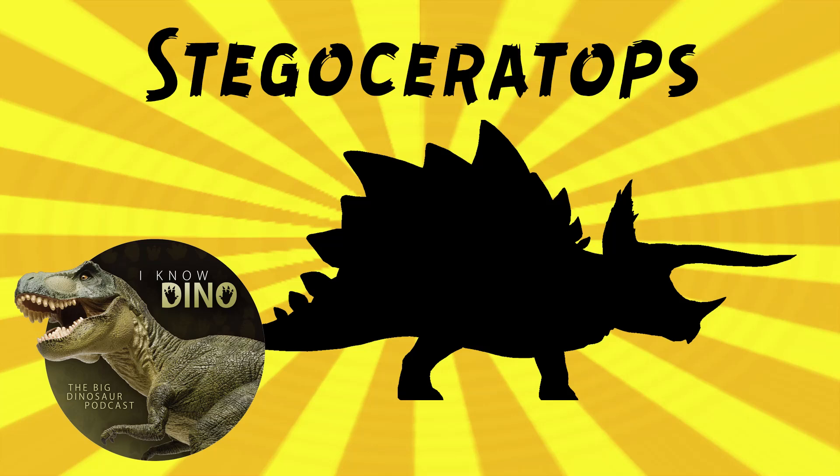And it's in Lego Jurassic World: The Indominus Escape. It's one of the dinosaurs that helps Owen Grady and Claire Deering corral Indominus Rex — which I don't remember. We'll have to rewatch that.